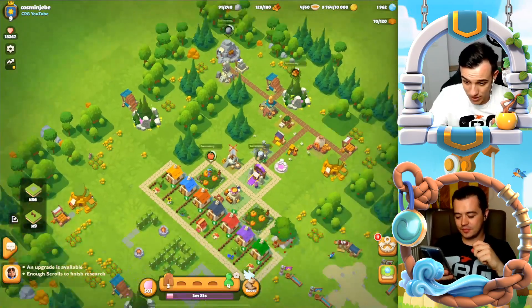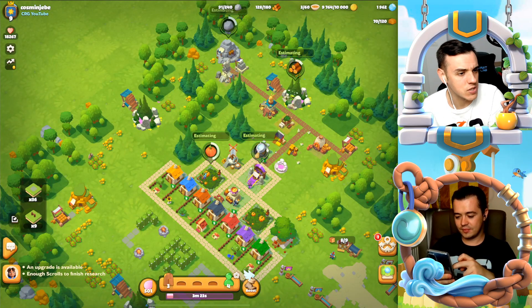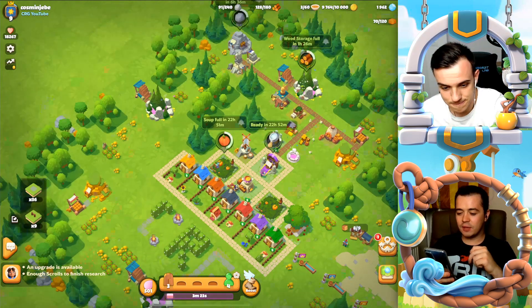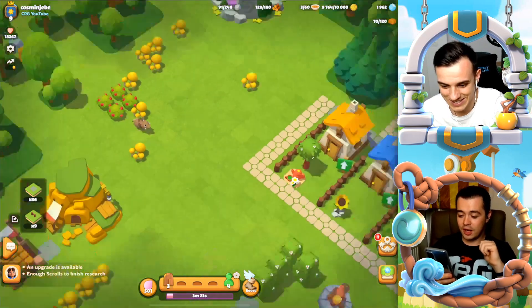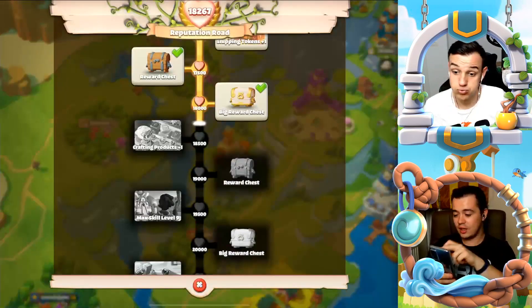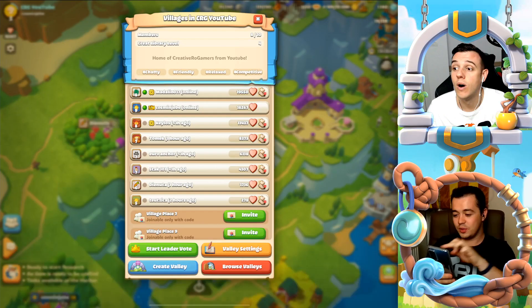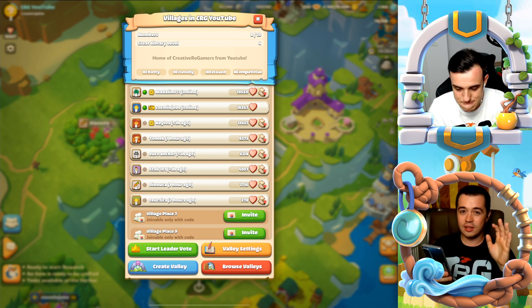That's really important for an advanced chief. Since we're talking about our valley, I want to highlight something very important: I'm very close to reaching 20k hearts in our valley. I promise I'm going to make an episode with Cosmin about how I managed to reach 20k stars in less than a month.